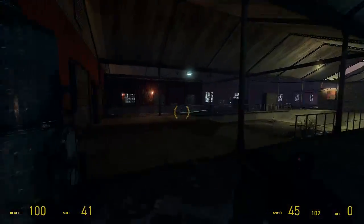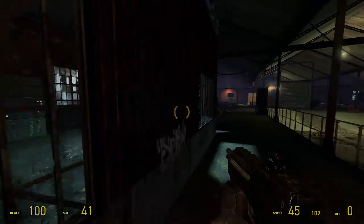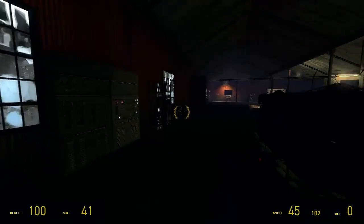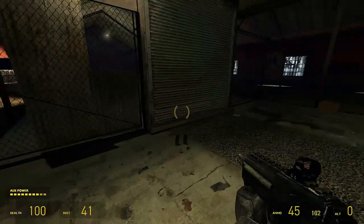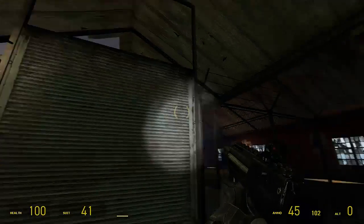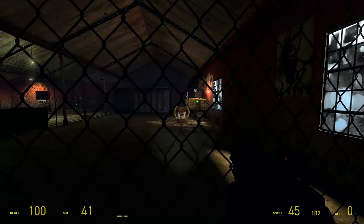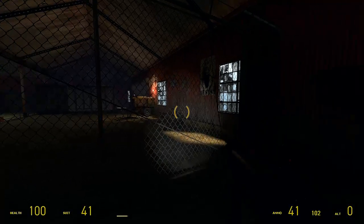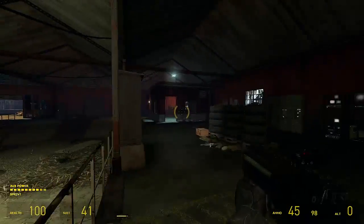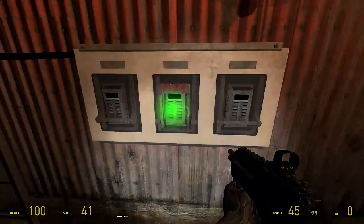Just going back to the visuals for a moment — you can always tell it's a Miga map just by looking at it. You could show me 20 or 30 maps and I'd be able to pick out all the Miga maps quite easily. Such a distinctive visual style — there's detail absolutely chock full all over the place. It's the lighting mostly that gives it away. Miga tends to favour lots and lots of small radius lights with low light values, so you end up getting this kind of speckled lighting look around the levels. There's a lot of contrast between light and dark in his maps — it's a really nice look.